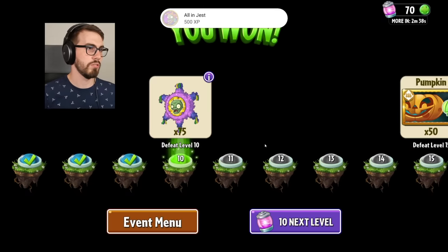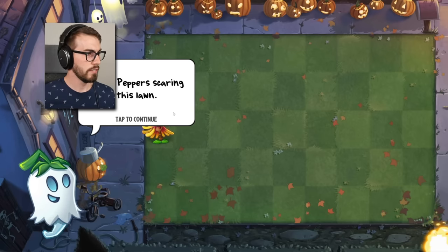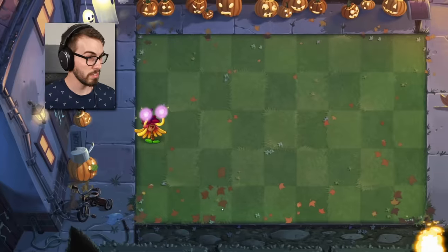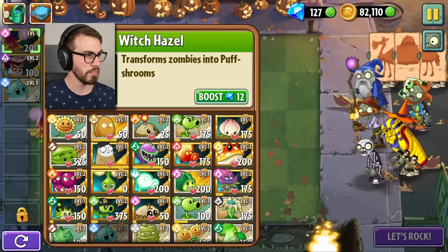Achievement unlocked — super duper good person. This lawn is a dangerous lawn. Zombies all over this lawn. Ghost pepper's scaring this lawn. This lawn of doom, boo. Okay, isn't this like witch hazel or something like that, guys? Is this the witch hazel? Witch hazel transforms zombies into puff shrooms.